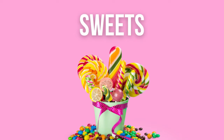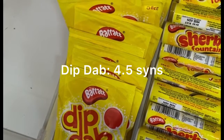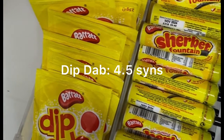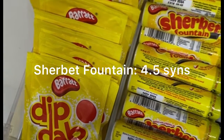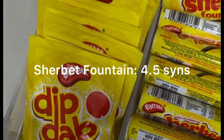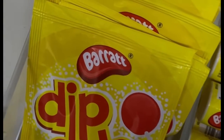Next up we've got sweets. I don't know about you but sweets totally remind me of childhood — getting home from school and pick and mix, that kind of thing. One of my absolute favourites was a Dip Dab, and that's just 4.5 sins. A sherbet fountain is also only 4.5 sins, so a good option if you want that sweet treat.